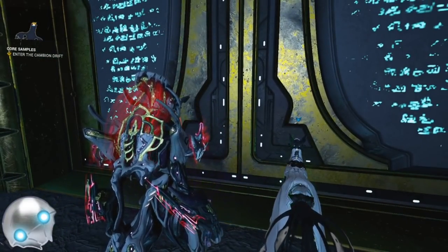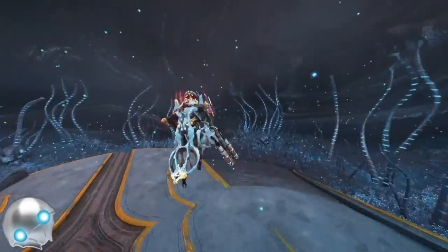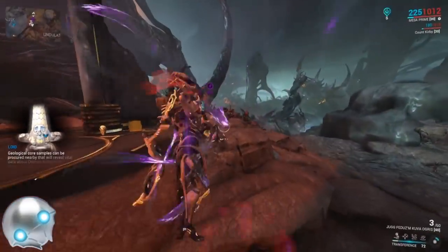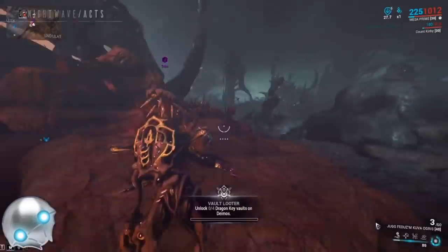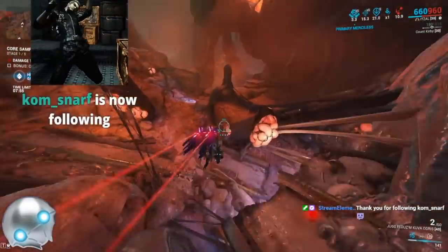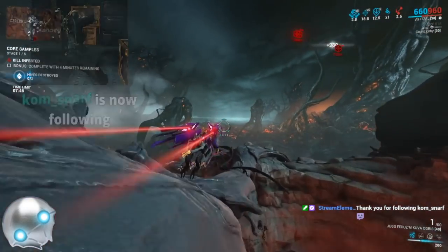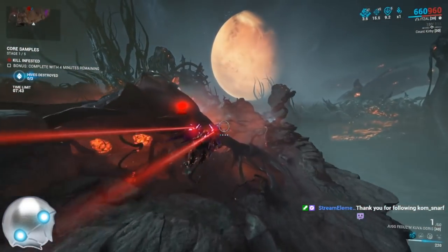The reason this is better than Fortuna is actually a multitude of reasons. Basically, these bounties don't bug out anywhere near as much as Deimos or as much as Fortuna and the Plains bounties bug out. So your first step right here — you're just going to grab whatever tier 5 bounty it was. Your objective now is to abandon that bounty.